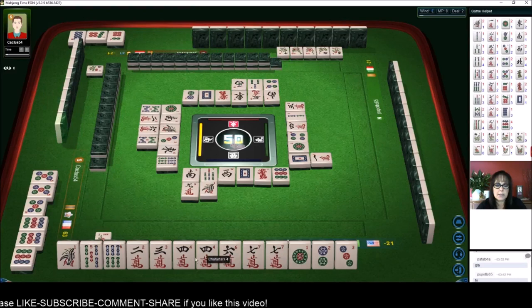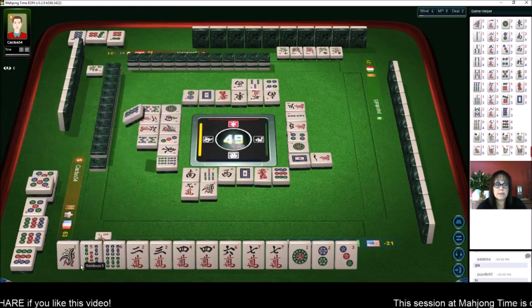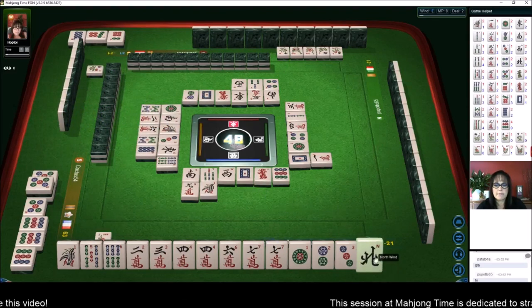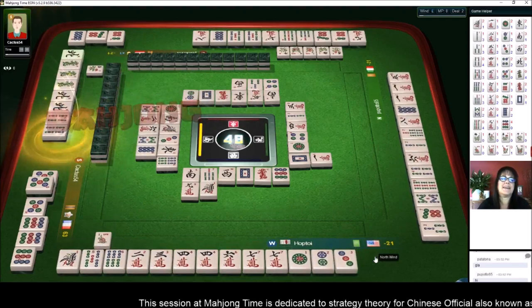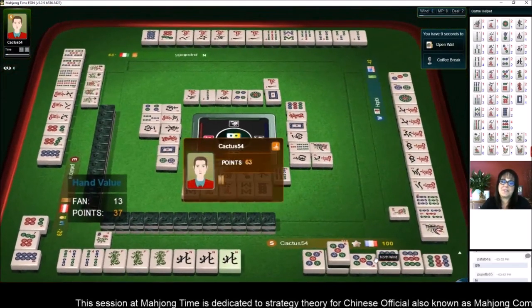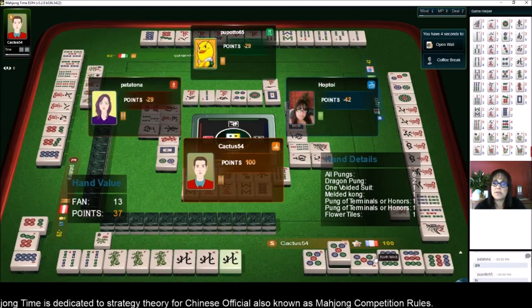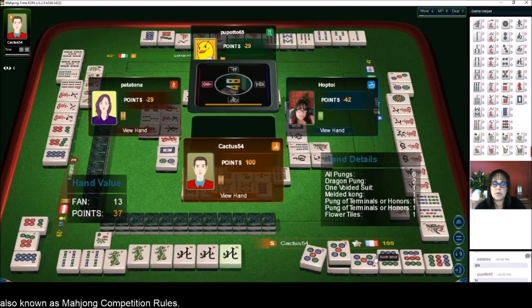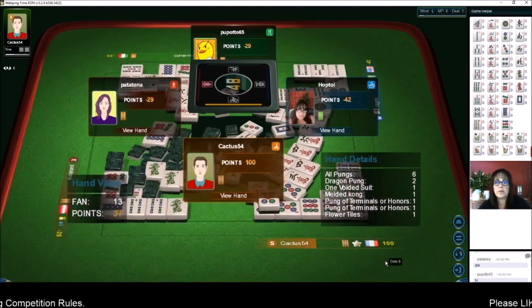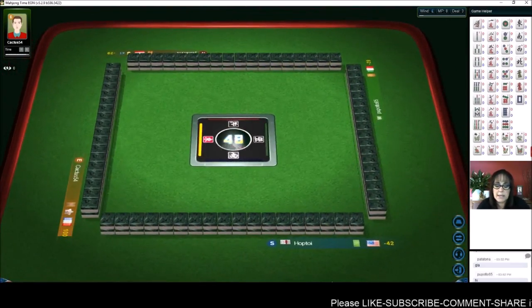West wind, five dots, eight dots. North wind — oh, we have no honors. That's a mojo! Oh darn it. They have all pong, dragon pong, voided suit, melded kong, the five — pung terminals — the nine dot, and a pong of honors which is the north wind, which I discarded. So we're now in last place. We need a nice big hand here.